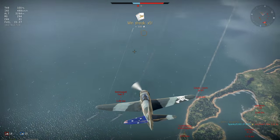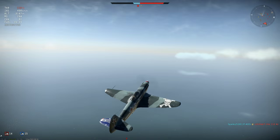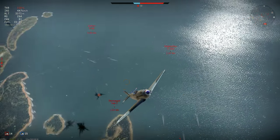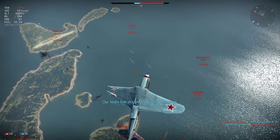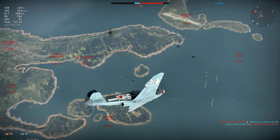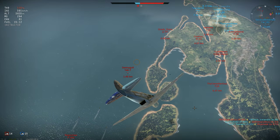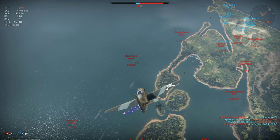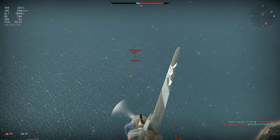On the way down I notice a climbing Yak-7 to my left. Finally a fighter has decided to look upwards and take an interest in something happening above ground level. Obviously I have a vast energy advantage here. I'm looping over, hoping that he'll think I'm flying away and therefore continue to climb, so I can then turn and swoop in to catch him at a low speed state — but I arrive a little late.